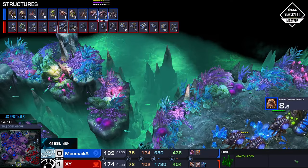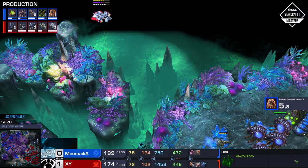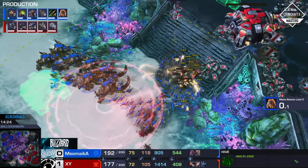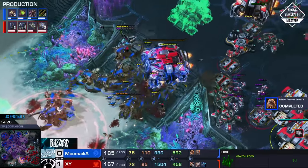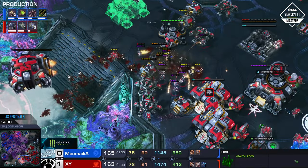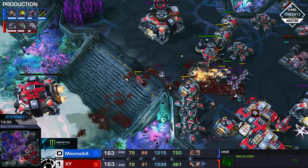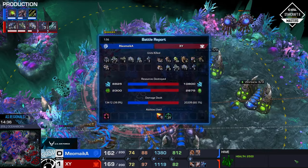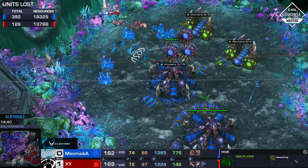Now six Vipers are coming up as well. I wonder if XY should start up that transition here a little bit. He goes for one Liberator right now — all right, well, that's not going to change all too much, but having a bunch of them flying around the map set up for defense is super nice. He's turtling, but it's on four base. So he's making a ton of Planetary Fortresses, but Meomica has the entire map. That he does, but now the Ghost count of XY is very high. Looks like a lot of friendly fire was going to kill some Ghosts there, but only one of them going down to friendly fire.